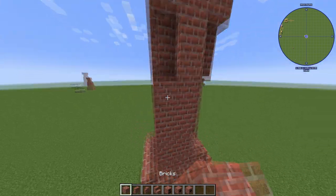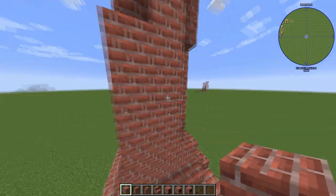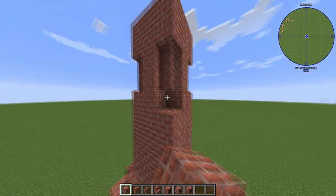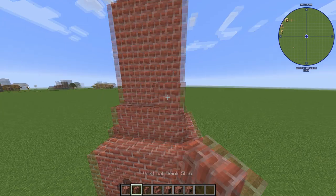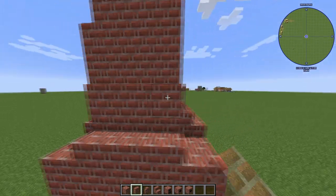Once you've built all of that, you simply have to right-click the blast furnace controller. And if you did everything correct, it should pop into this fancy blast furnace model.